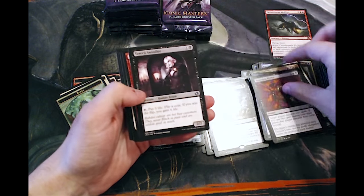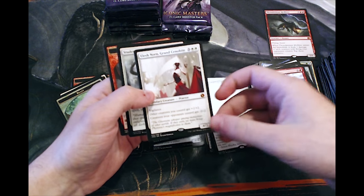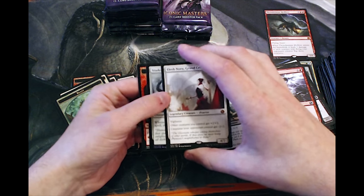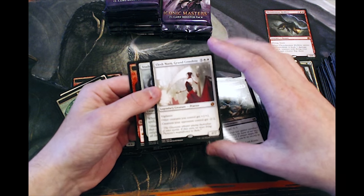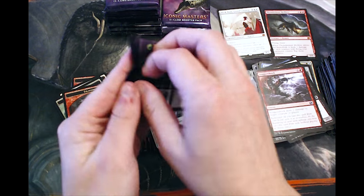Haunting Him, Tavern Swindler, Stagger Shock, and Elesh Norn! This is fantastic — this is out of the Praetor Cycle and I think this is probably the best one to get. Maybe Jin-Gitaxias is a little bit better, but this is actually one of my favorite cards in the game, so very happy to get that.